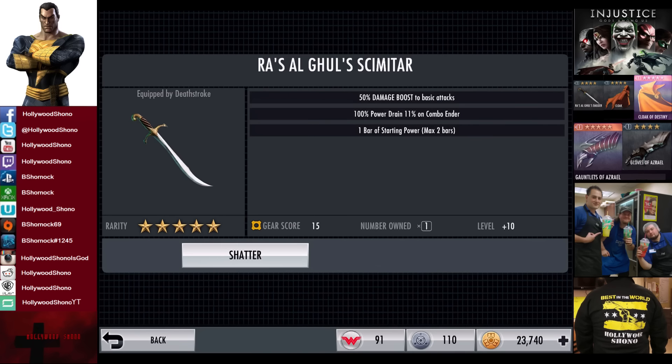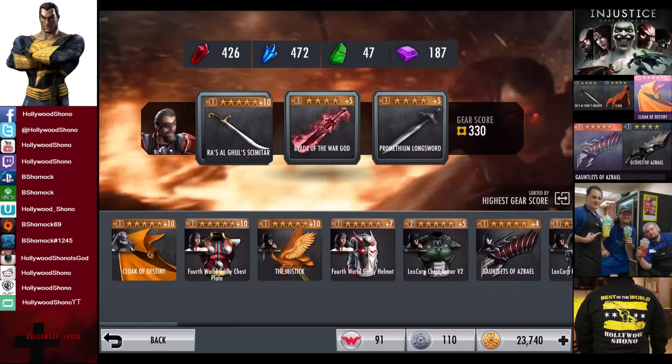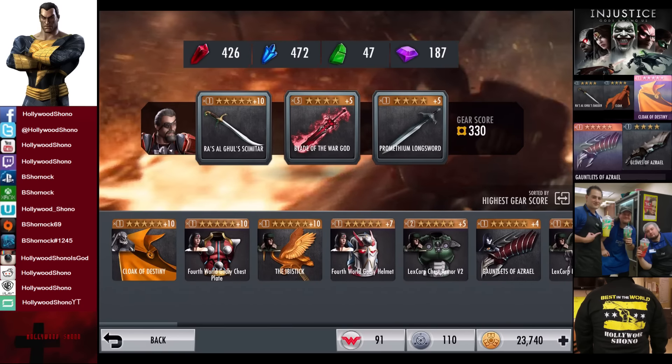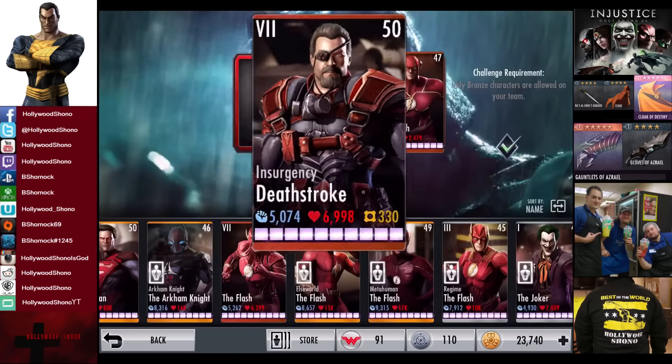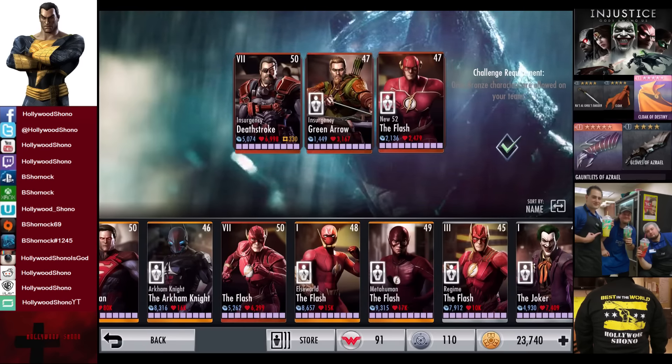Ladies and gentlemen, boys and girls, children of all ages, Hollywood Showdown here about to give you another Injustice Gods Among Us video. In this video we do the full five battles of the Dawn of Justice Wonder Woman Challenge on Nightmare Difficulty. Thanks to the Elite Seven Ares video, we also have the Rasal Ghoul Scimitar finally maxed out, which was pretty expensive. We burned through most of our green shards but still have a decent amount of blue and red shards. We're going to be testing this out with Deathstroke because he has a good two-hit light attack combo.